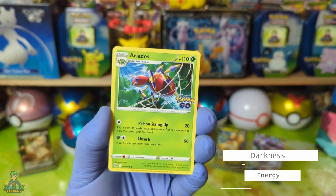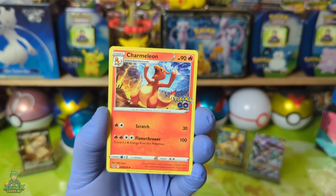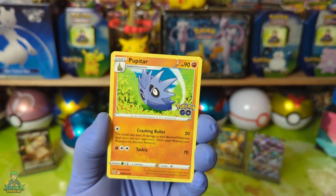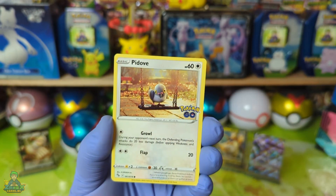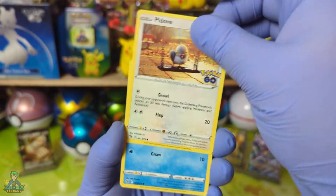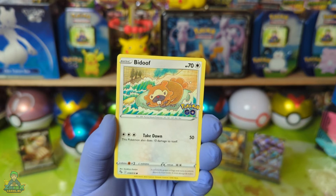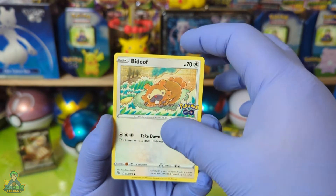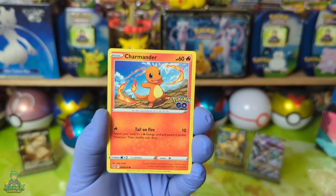Darkness Energy. Aerodactyl, een Charmeleon, Pupitar. Bidoof. Wimpod, een Bidoof. Charmander, Charmander.